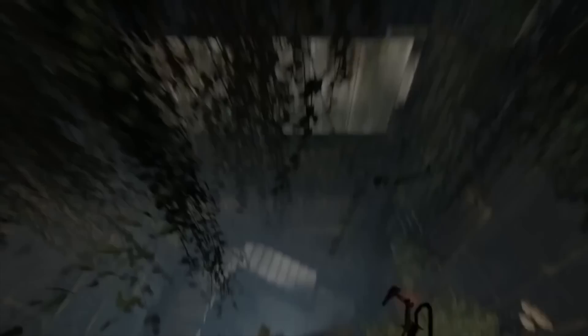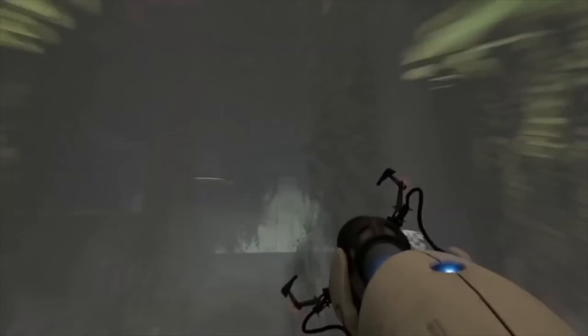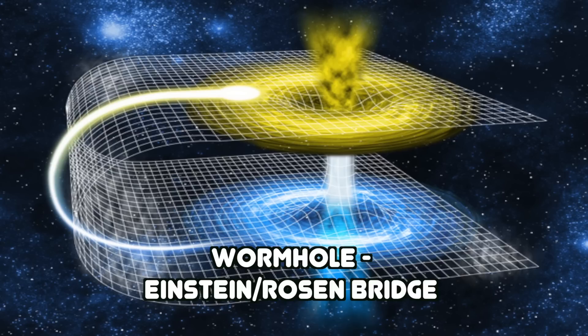Portals that we see on TV or in video games are tunnels through spacetime which an object or character can travel through in order to end up in a different part of spacetime. In physics, we call this type of portal a wormhole. A wormhole, also known as an Einstein-Rosen bridge, works like this.